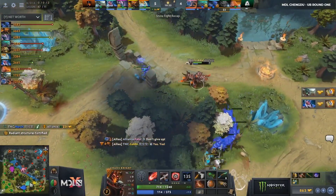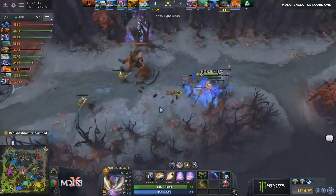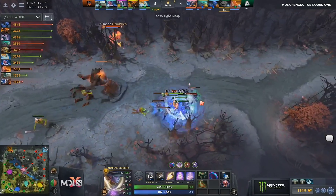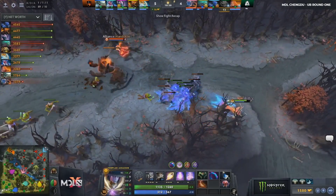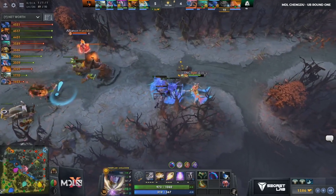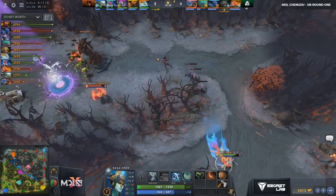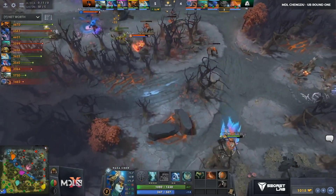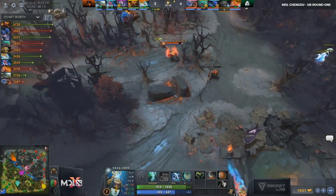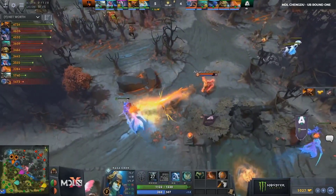Oh, that was a big swing. Nice preemptive plays from TNC — they're making sure they had the numbers, the heroes to contest and defend these bounty runes. Even though they don't get a bounty rune, that trade is favorable to them — they get the hero kills. All the while, KP is just cutting this wave top. He's brought the tower down almost a half with the help of the creeps. He's playing kind of just like a carry Naga right now.